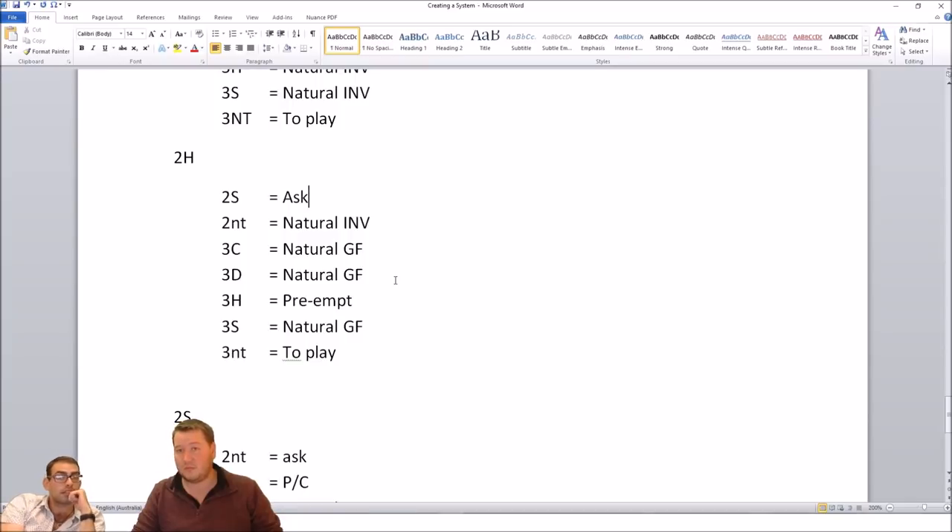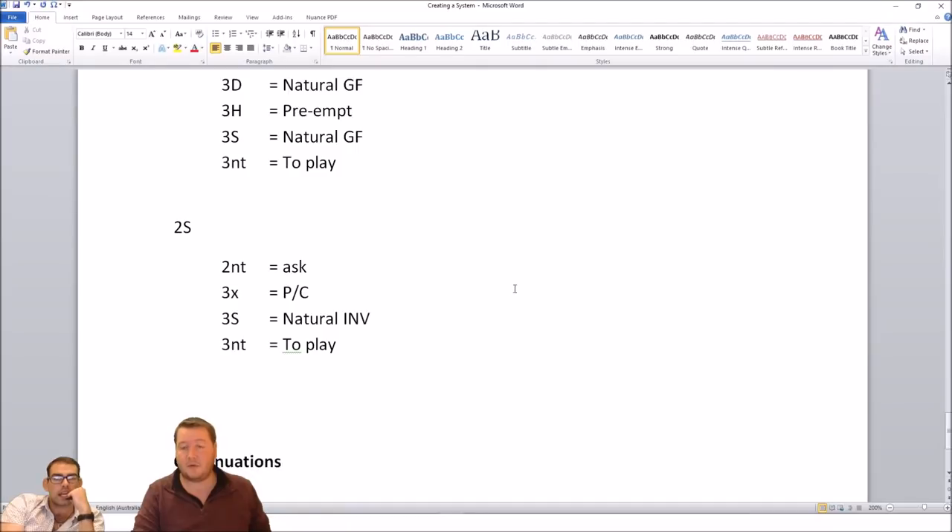So three clubs is a pass or correct, three diamonds is a pass or correct, three or four hearts whatever. Over two hearts — this is a six-card heart suit — once again two no-trumps max, that starts a game force. So once you've said max, apart from that natural bidding. Do we want to bid our singletons? No, just bid naturally. You could have a six-four, six-five — you probably want to be able to show that.